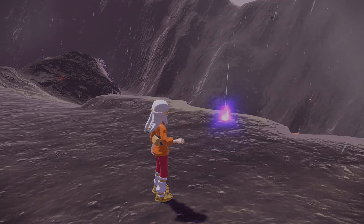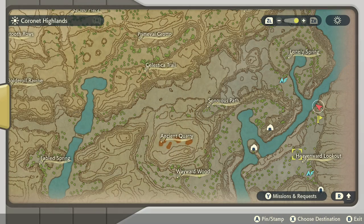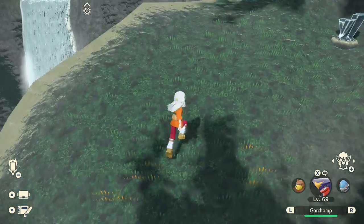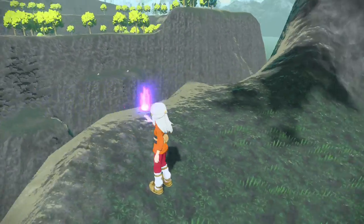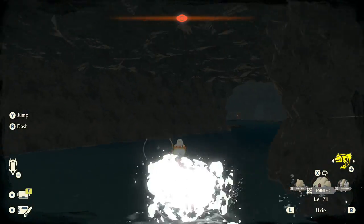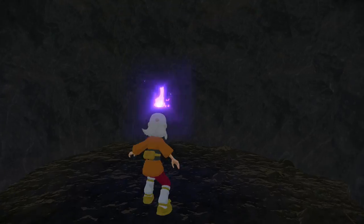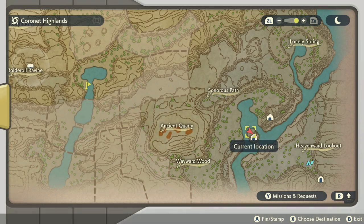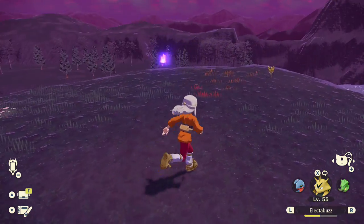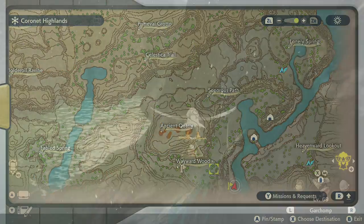We can find the first Wisp right here, a short distance northeast from our camp. The next Wisp can be found inside Wayward Cave. Unfortunately I can't really show the exact location from the map screen, so you're just going to have to explore the cave and find it yourself. Luckily, the big glowy purple ball in the dark brown cave is pretty hard to miss. Head back outside the cave and climb up — atop the waterfall beside Wayward Cave you'll find another Wisp. Head to the southern tip of the map to find another Wisp right here beside the water.